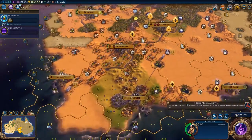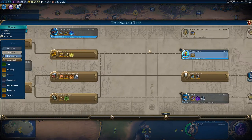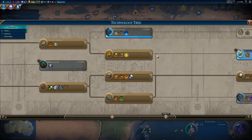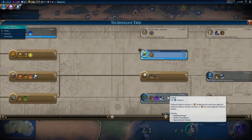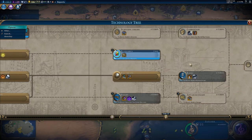We aren't doing too bad, but this is definitely a challenging scenario and I'm pretty excited. What I'm actually going to do is change this because I do need to pick up irrigation for certain things. And then I'm going to go for flight and then advanced flight, and that's going to more or less cover everything I'm wanting to do here.